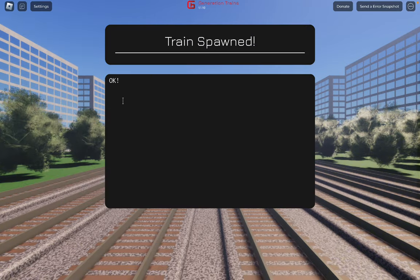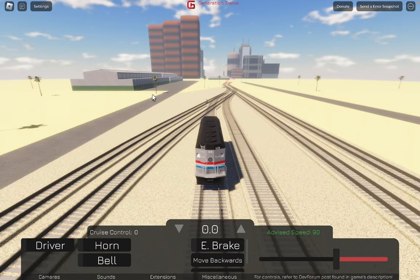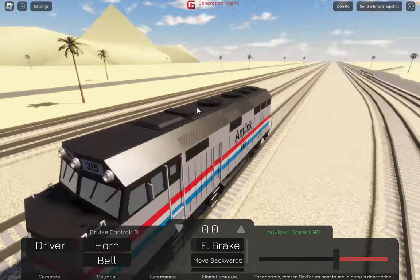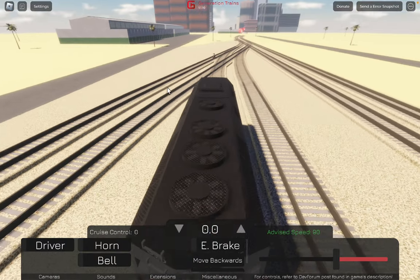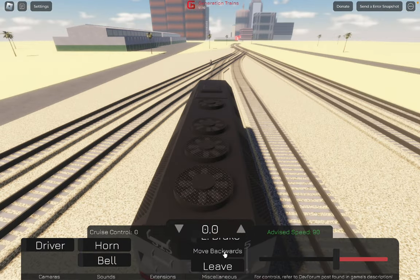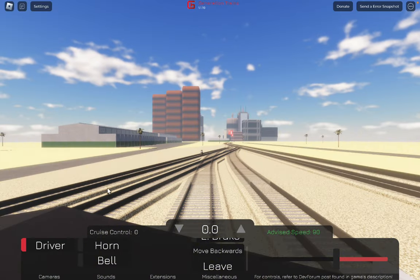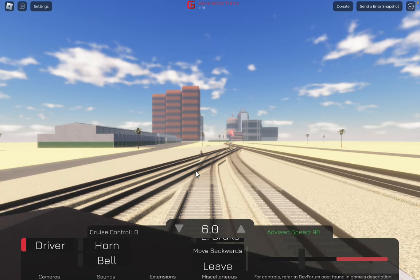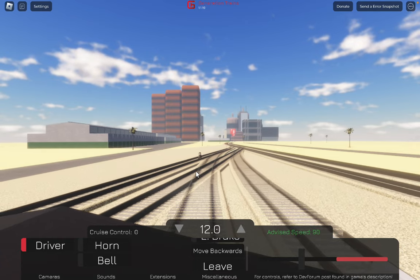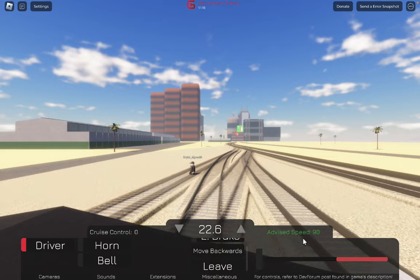Now it's preparing the train. We can move backwards, we've got the e-brake, we also got the horn, and we've got the driver's view. I kind of wish though that we could actually get inside the cab, but I don't think that's possible. And of course you've got your speed here.